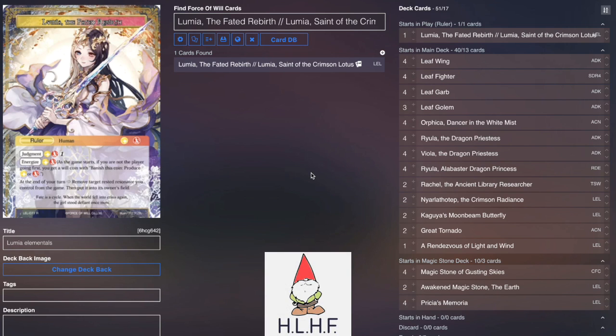Hey there guys, DM073 here, bringing you the decklist for the Lumia Elementals list. Sorry it's a day late — this list was sent to me, and obviously you saw Jason play it. It is a very fun take on Lumia — it's designed to be more fun, designed to make use of some pretty silly interactions that I think we just haven't ever really seen before on the channel. If you're looking for something fun to play at locals, this is definitely a fun list. It doesn't really abuse Lumia Rachel like some people are concerned, but obviously GP results haven't shown that anyway.